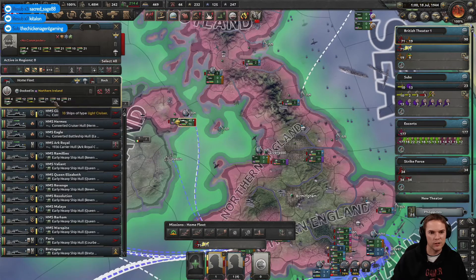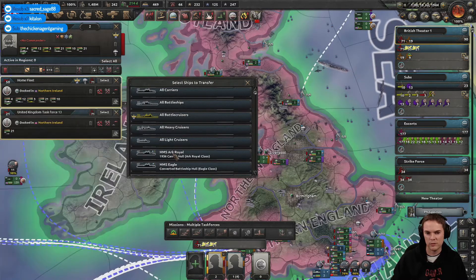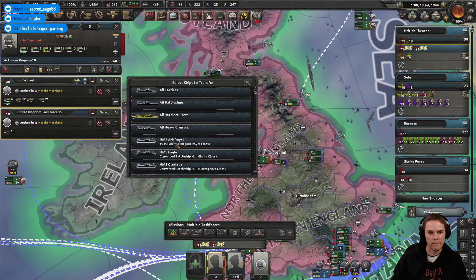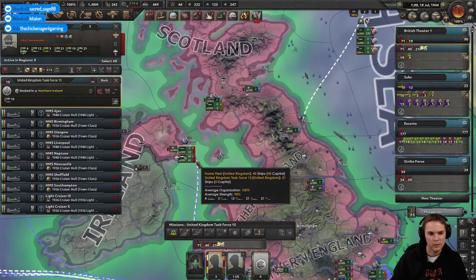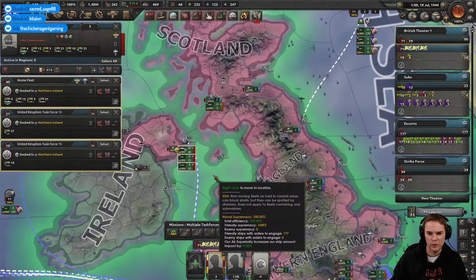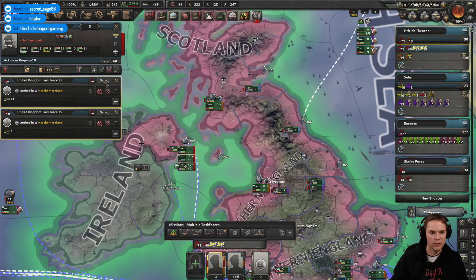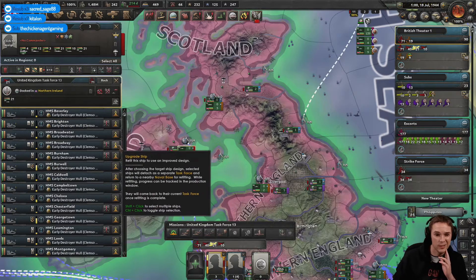Let's form a new task force here. All destroyers — select that one. All light cruisers. Let's turn that off a minute. Should be some destroyers here as well. Cross that one off. Select those. These are early destroyers.